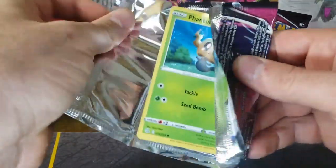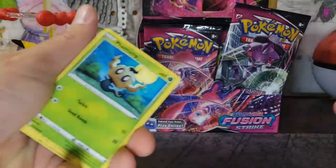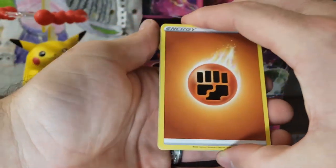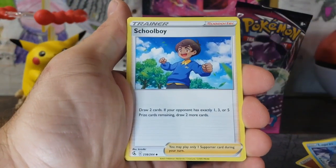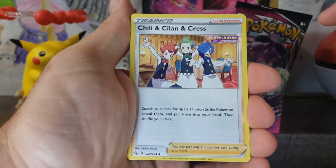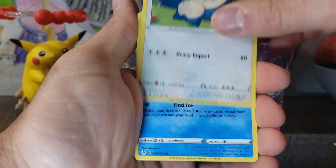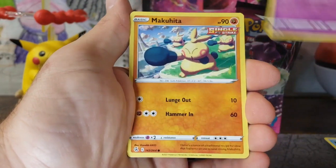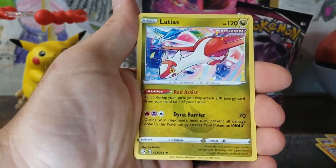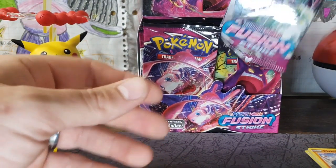Got our sleeves ready, and these code cards are all upside down and all over the place. This is our first pack of the new box. We've got our Fighting Energy, Lapras, Schoolboy — I really hope we don't get a Schoolboy full art or hyper rare, I do not want that. We've got the Trio, Phantump, Snorlax, Dreepy, Makuhita, Simisear — that is a beautiful card — and a Latias, Regular Rare, for our first rare of the day.